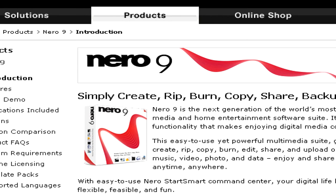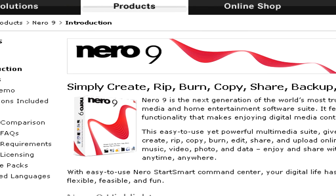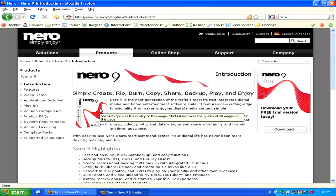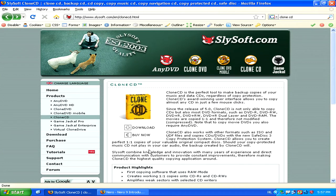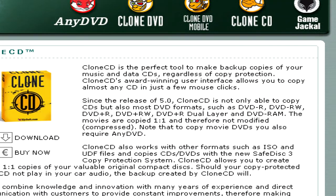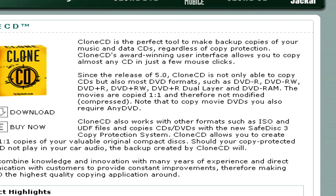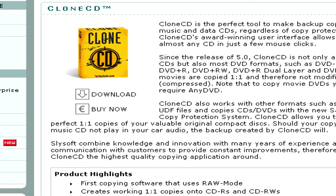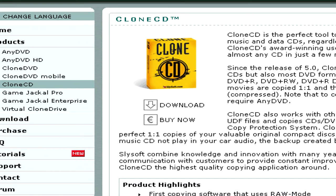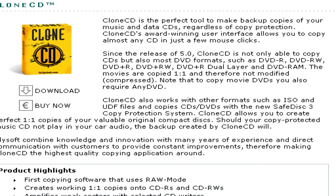However, for slightly newer games that are still on CD, chances are they'll have copy protection, so you'll need to purchase a special program called Clone CD. This will basically make an exact copy of any CD, no matter what kind of copy protection it has, and allow you to use it if your original CD gets damaged or lost. So for most games published on CD with copy protection, Clone CD should do the trick just fine.